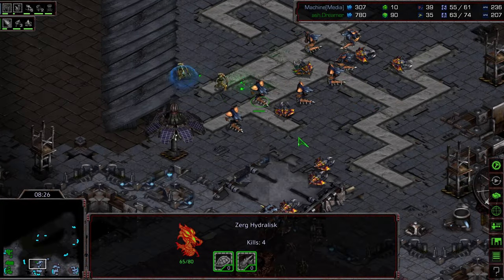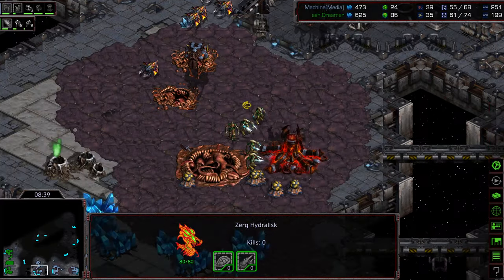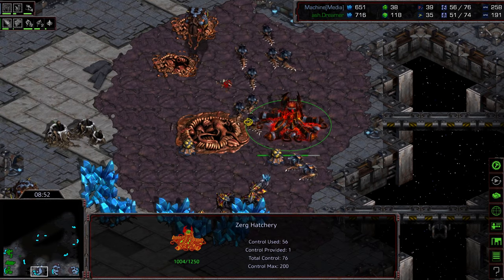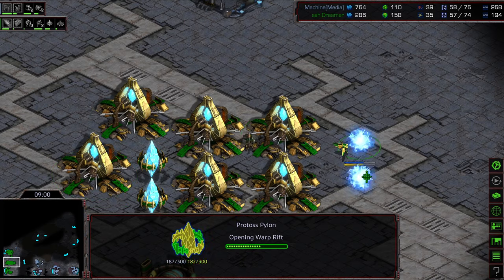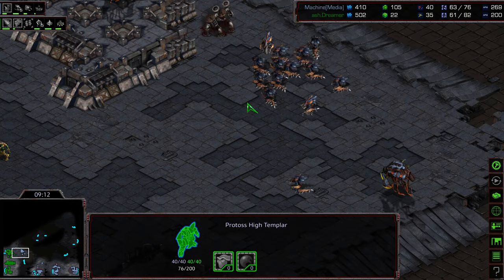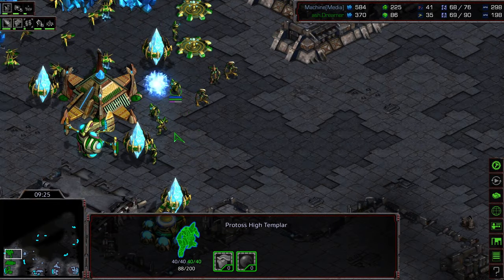A bit of sloppy play from both players — very uncharacteristic. The map is Goodnight, by the way — should have mentioned that much earlier. Machine still has a big window here if he can muster some gas, but that's the big problem. The Spire's finished, but Machine has no gas to speak of to do a tech switch into Mutalisks, because he just had to peel out so many Hydralisks to defend the six o'clock. This is all Zealots right here with a couple of High Templar. If he was able to produce some Mutalisks, that would have won him the game — there are no Corsairs in the air, and Psi Storm is still not upgraded. These High Templar do not have Storm; they are completely bait High Templar.